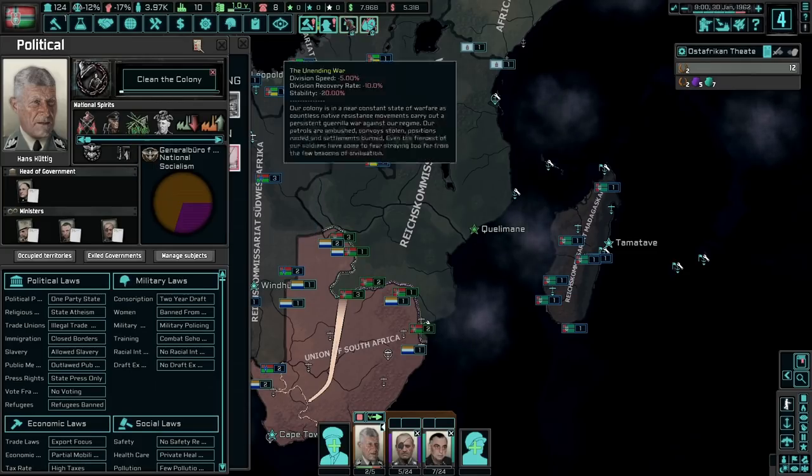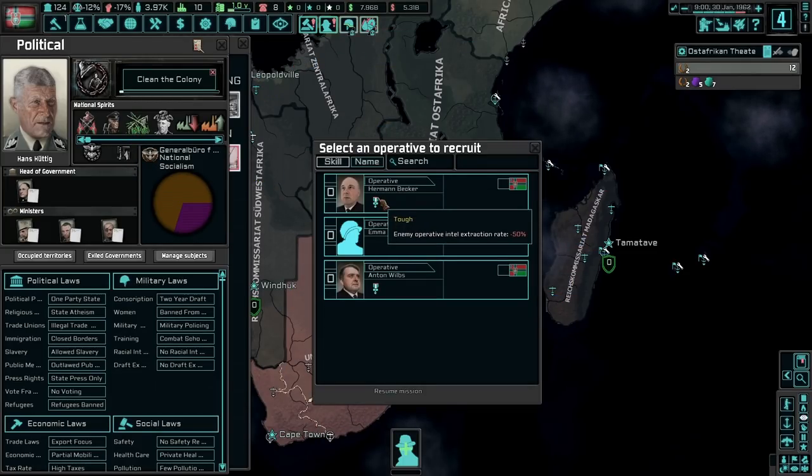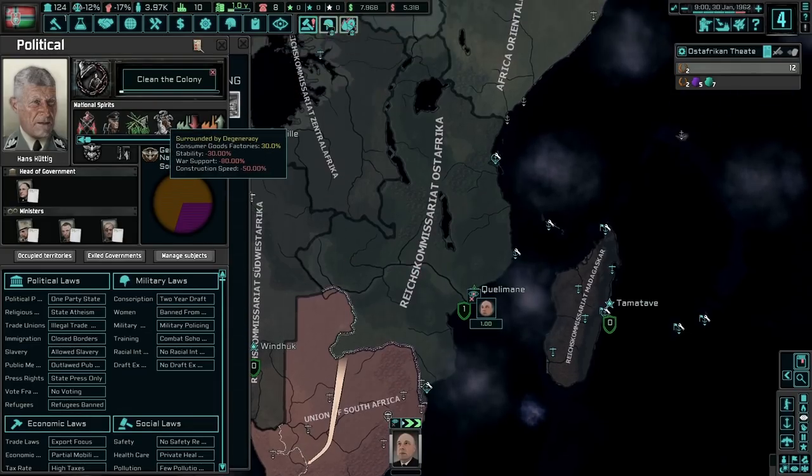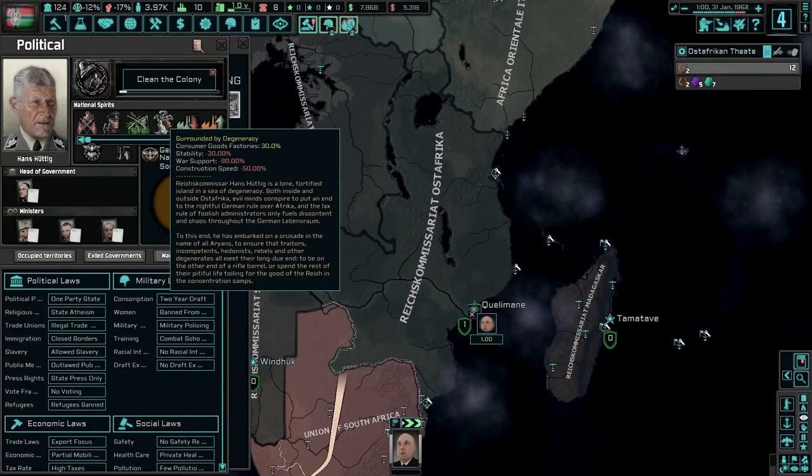We have the unending war and apparently we can choose an operative — Herman or Anton. Let's go with Herman. So we're surrounded by degeneracy. That construction speed, the stability, that war support — it hurts. Military austerity — not bad. National daddyism — Junobüro für Ost-Afrikanische Angelegenheiten. I don't speak too much German, but enough to spend some more money.